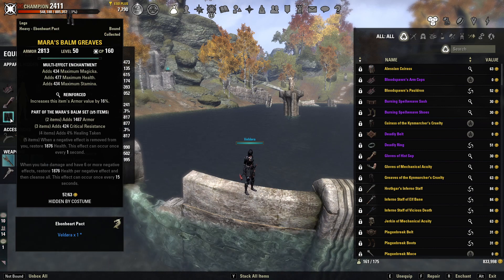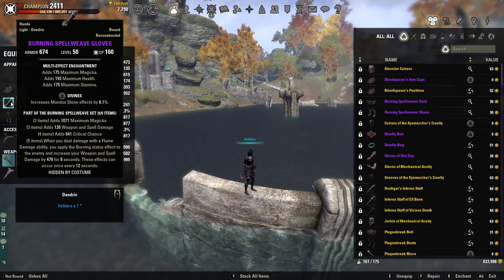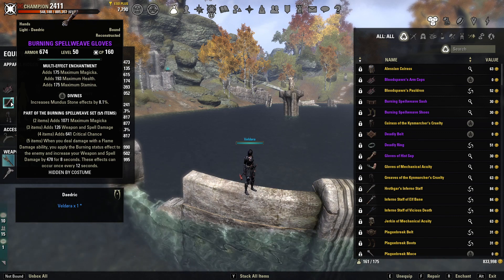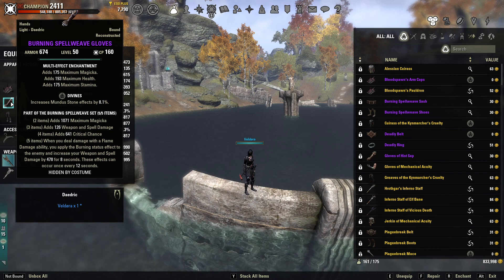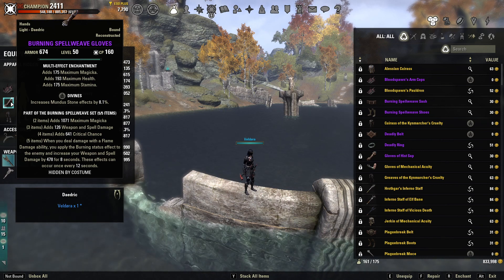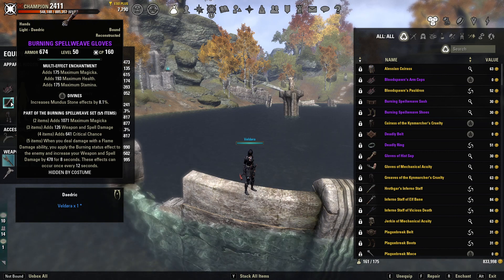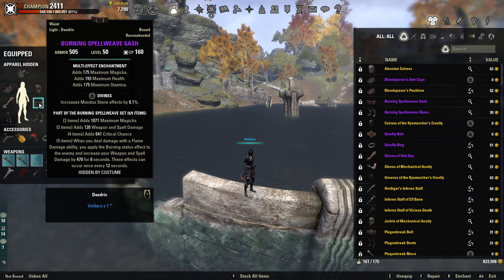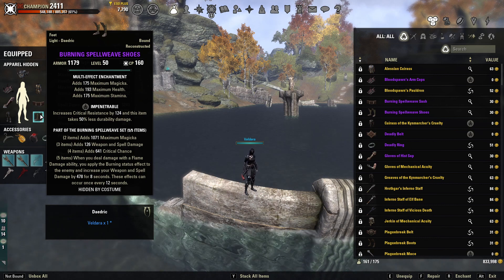Our legs are also heavy Mara's Bomb in Reinforced. Our other body pieces are Burning Spell Weave — two piece is max magic, three piece is weapon and spell damage, four piece is crit chance, and the five piece procs when you deal damage with a flame damage ability: you apply burning to the enemy and increase weapon and spell damage by 478 for eight seconds (12-second cooldown, four-second downtime). Hands are light Burning Spell Weave in Divines, waist is light Burning Spell Weave in Divines, and feet are light Burning Spell Weave in impen for a bit of crit resist.